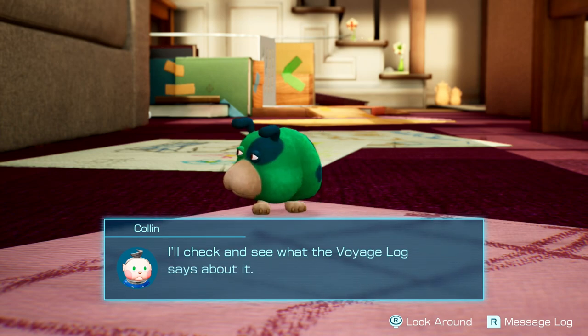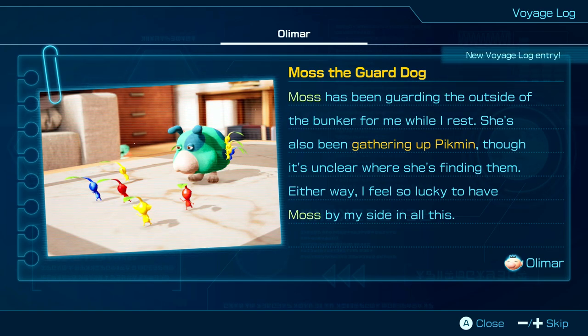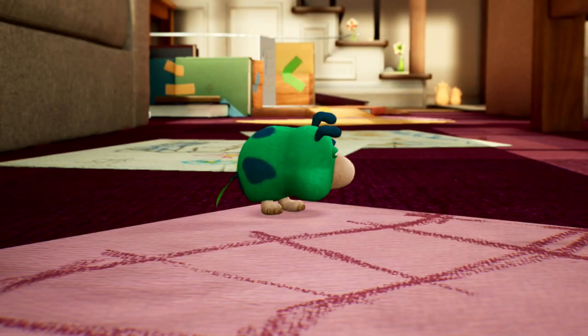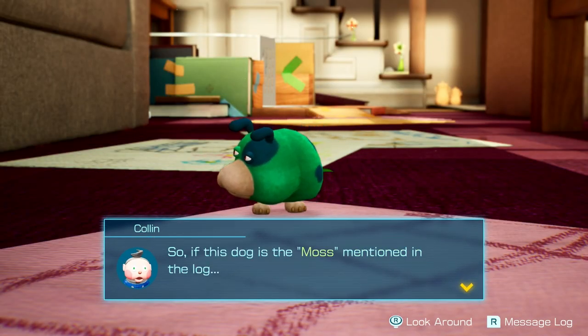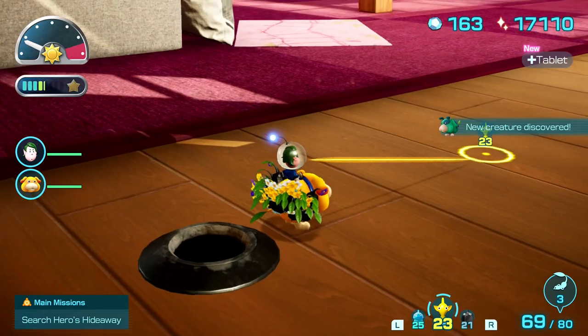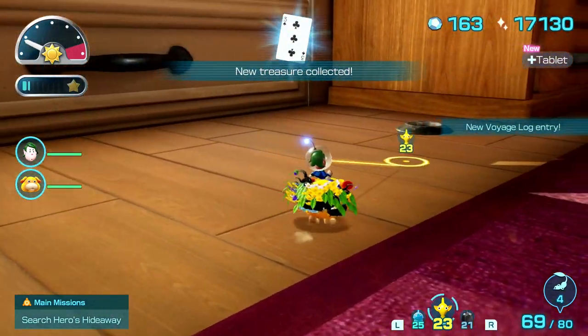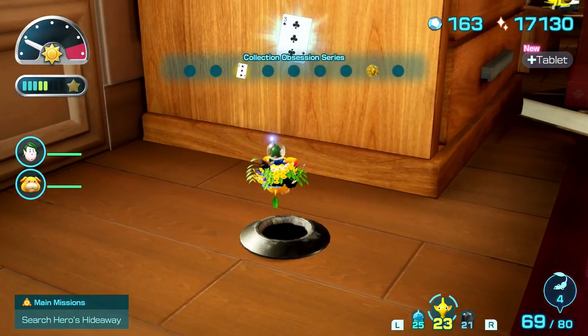Moss the guard dog. Moss has been guarding the outside of the bunker for me while I rest. She's also been gathering a pigment, though it's unclear where she's finding them. Either way, I feel so lucky to have Moss by my side in all of this. So if this dog is the Moss mentioned in the log, then that leafling must be... Having Palomar captured somewhere, right? Who knows? It's a mystery!